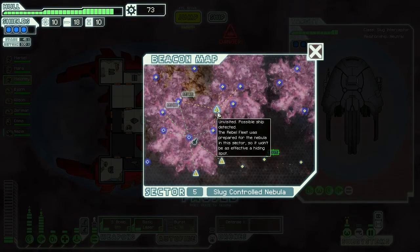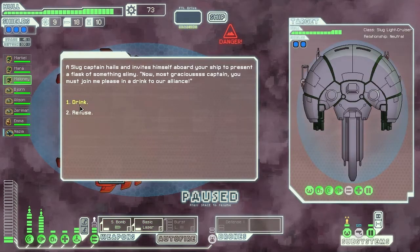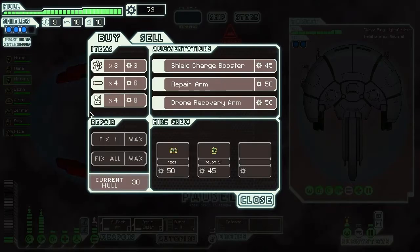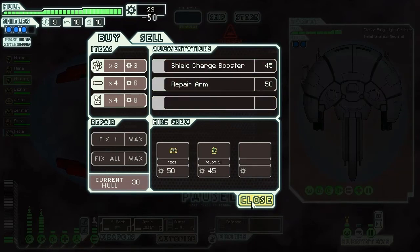We could go here and here and still hit one store — let's do that. There's a gross creation drink here. Drone Recovery Arm — kind of want that. Shield booster would be good too. Which one do I want more? I think I'll take the Drone Recovery Arm because missiles are the biggest threat for me.